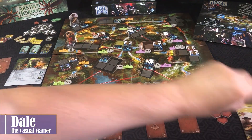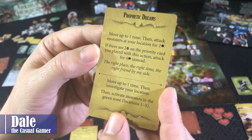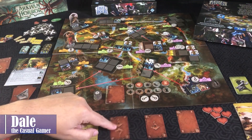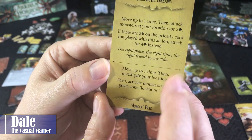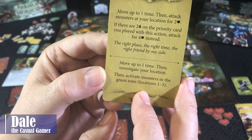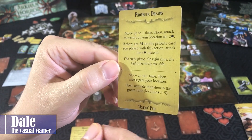Then we go to Ashcan Pete. He can move up to one time, then attack monsters at his location for two damage. There are two omens on the priority card, so we can do four damage instead. For the bottom: move up to one time and investigate, then activate the green zone, locations one through five. We're not in a space to benefit from the four damage, so we'll go ahead and do the bottom ability.